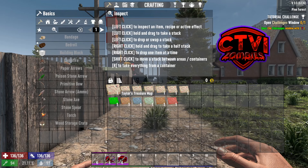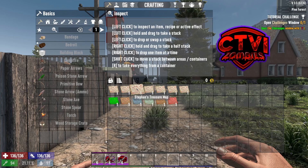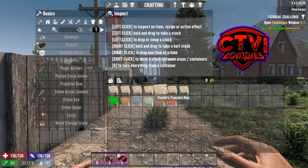Right, so you're aware of the existing treasure maps that we have. We have Taylor's, Nicole's, Stephan's, Jennifer's and so on.